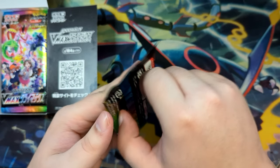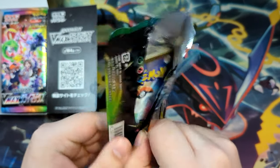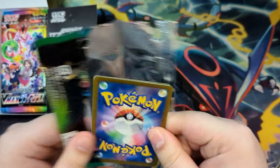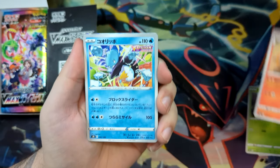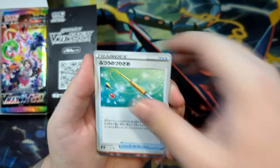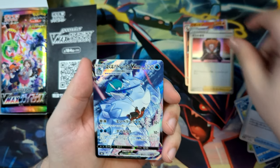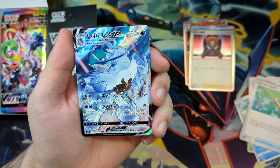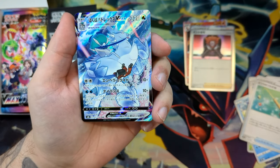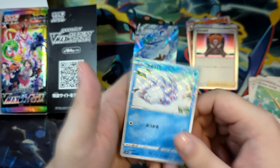I believe 10 booster packs of VMAX Climax. Last time, the last opening went pretty well, as we pulled a one-character secret rare and the Friends in Gala, which, you know, we could only top that if we pulled a God Pack, which is possible but very unlikely. Nice, we got the Charizard — that's a really good holo. Boss's Orders. And here's our character secret rare right off the bat: the Ice Rider Calyrex VMAX, of course, featuring Peony, and a Snumfall Reverse.